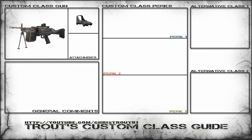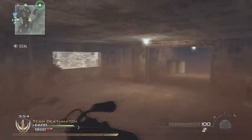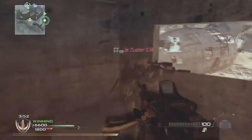My favourite attachment is usually the red dot sight just because of the bad iron sights. I usually roll with Sleight of Hand Pro for the faster ADS and reload, stopping power just because I'm comfortable with it — it doesn't necessarily need it — and Commando, just for those close situations where it gives me a bit of security.